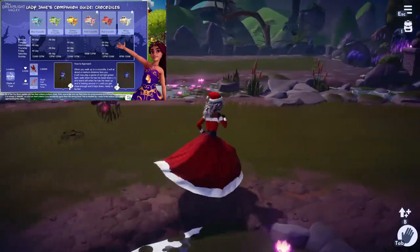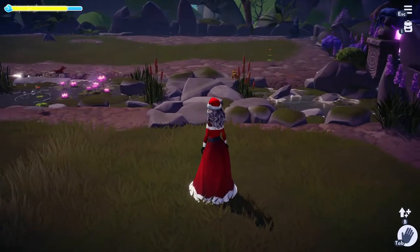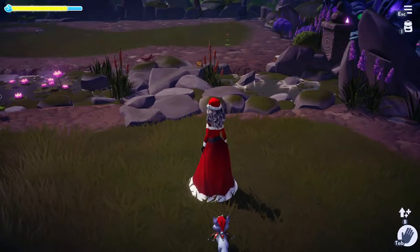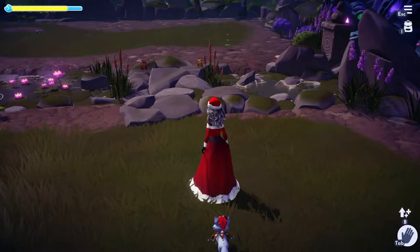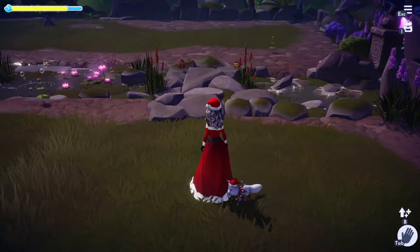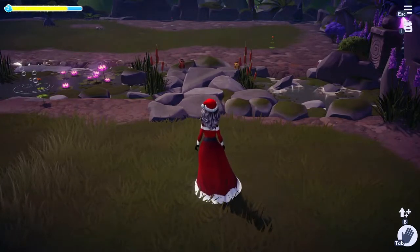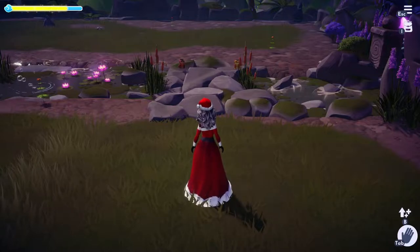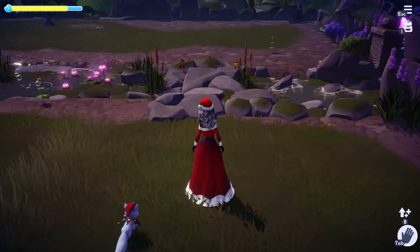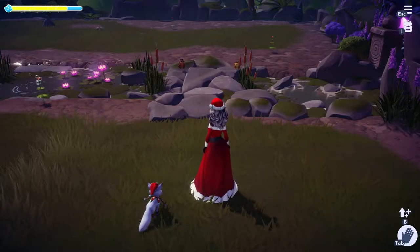There's a red crocodile and a yellow one. As you get within a certain distance, they start putting their heads up and facing you — this is where you play the red light, green light game. When their heads are up, you don't move. When they go down, you can move.